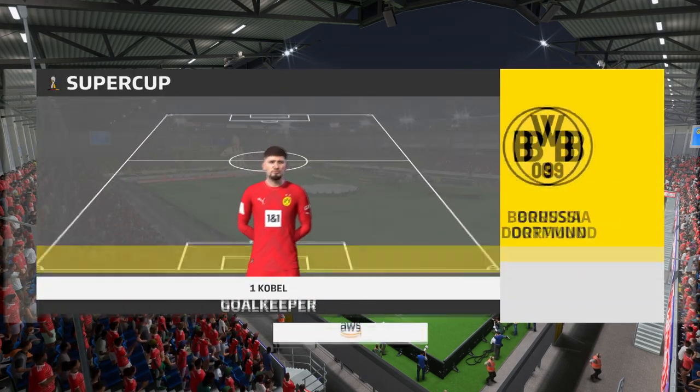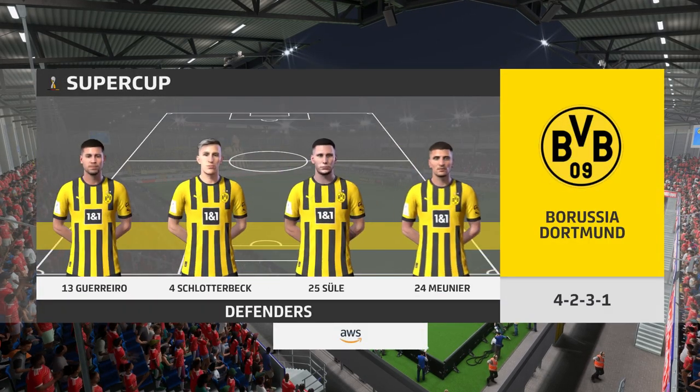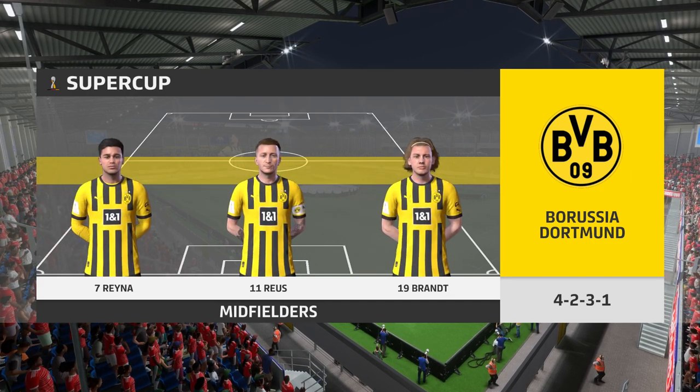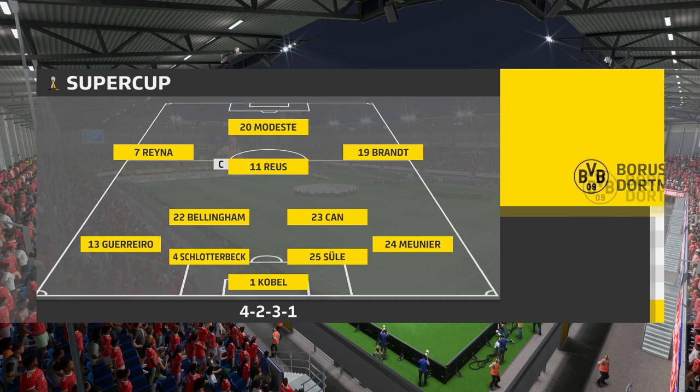This is the line-up for Dortmund. Raphael Guerrero starts with Thomas Meunier as full-backs, and the idea is to have just the one striker up there trying to pose problems for the opposition.